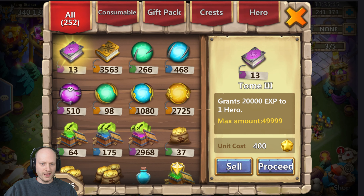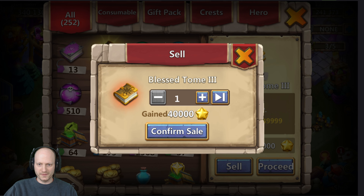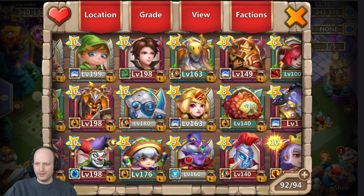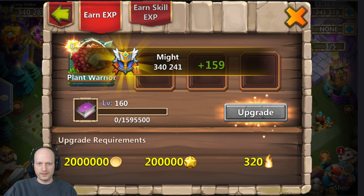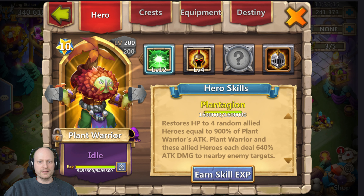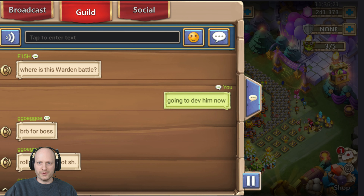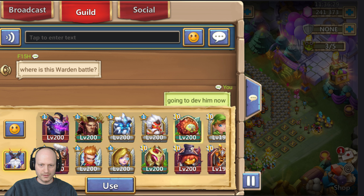I'm out of honor badges — what? I can't be out of honor badges. There we go, let's get back in here. He is maxed out, double evolved — sweet! Let's go ahead and share that with the guild.